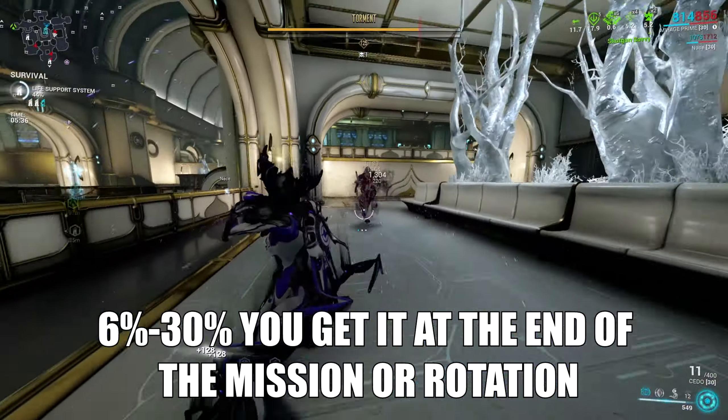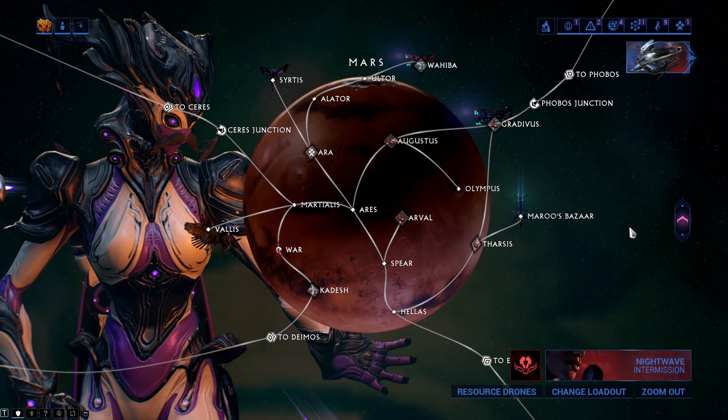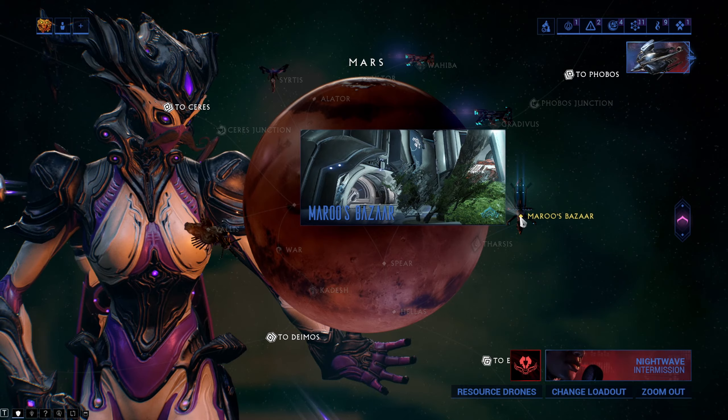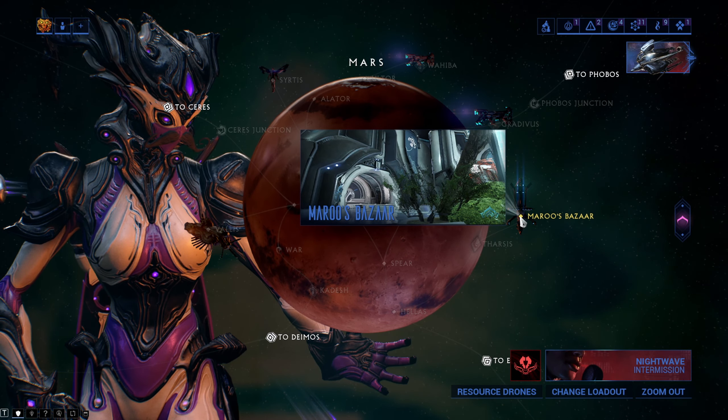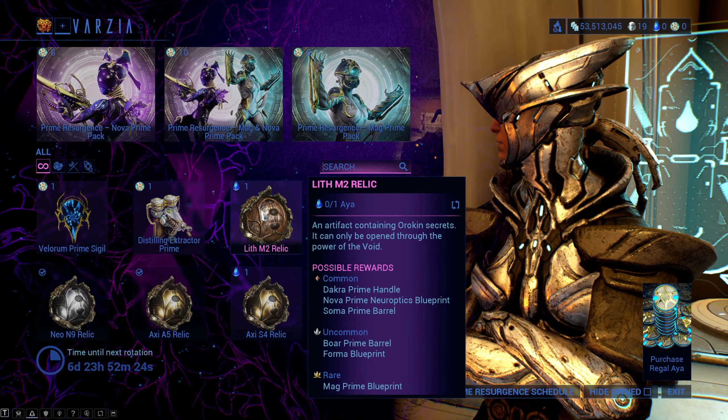The drop rate of Aya is insanely small, so I wish you a plentiful grind. You will be able to exchange the farmable currency called Aya for relics with Dax Varzia at Maroo's Bazaar on Mars. The Aya relic exchange rate is on the screen right now.